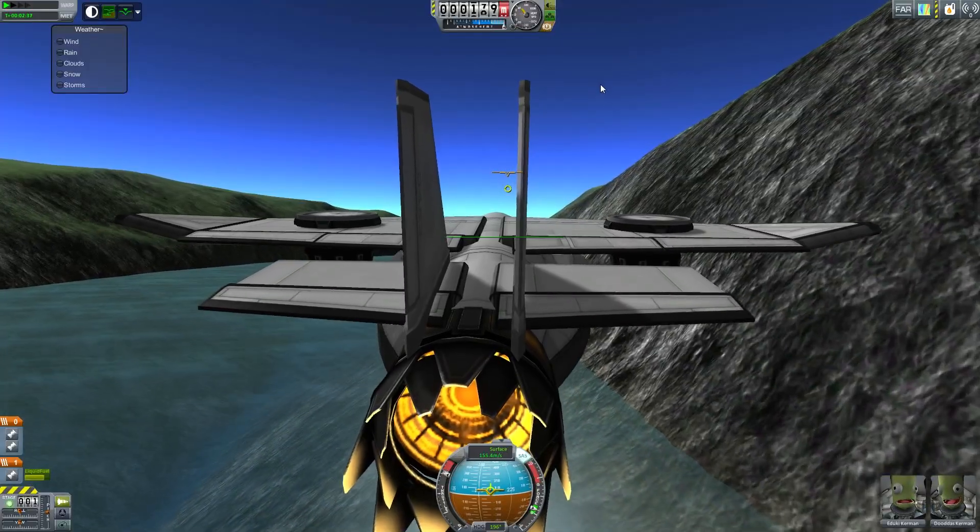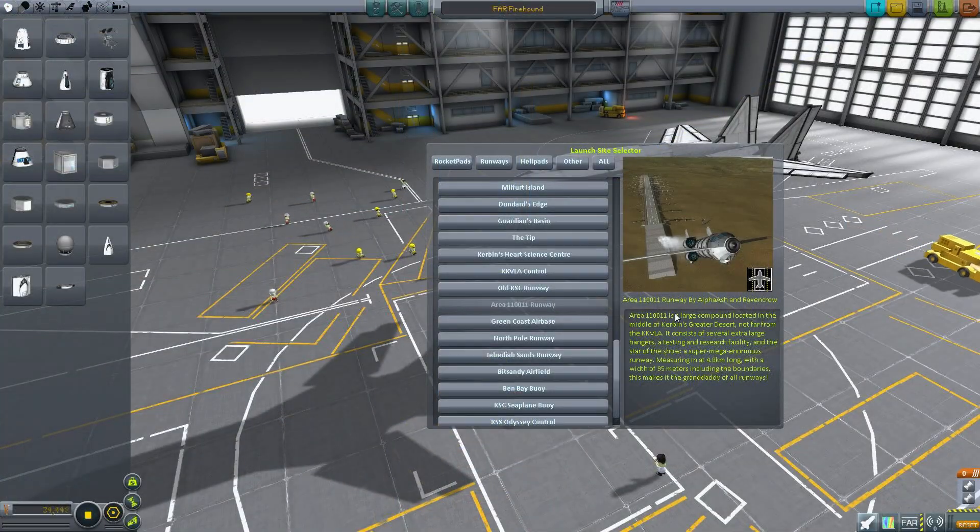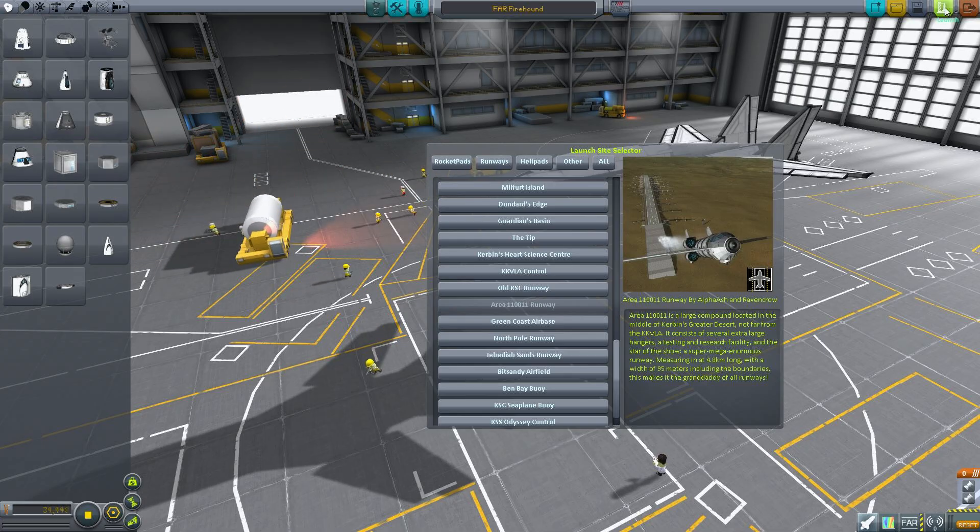Let's move on to another location — I'm going to show you one other trick. Area 110011 runway — this is by Alpha Ash. It's basically Area 51 because 110011 is what 51 is if you convert it to binary. And this has a 4.8 kilometer runway that's 95 meters wide, so it is exceptionally huge and therefore it's good for testing this next feature.